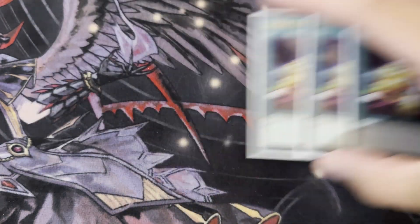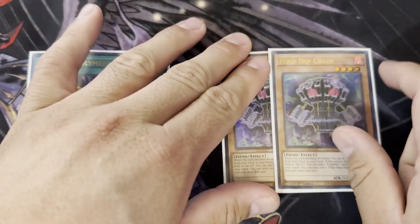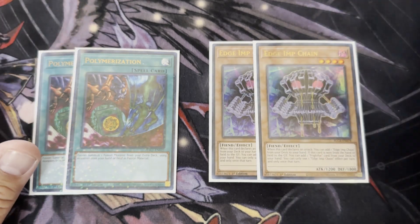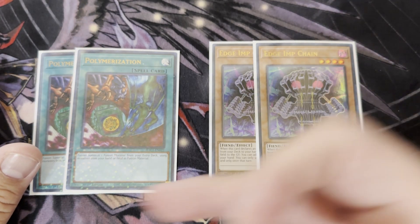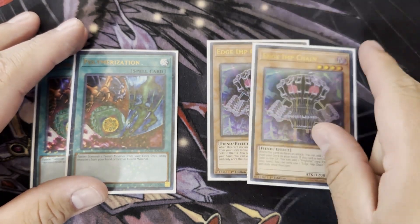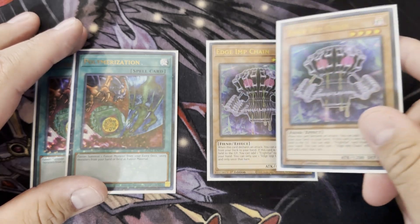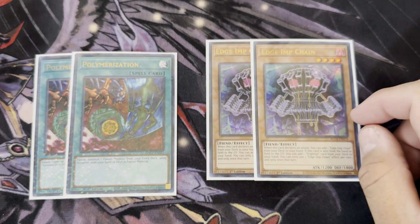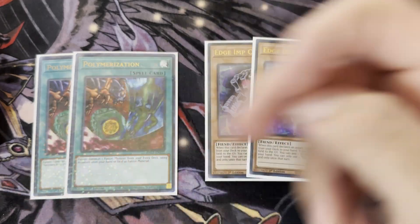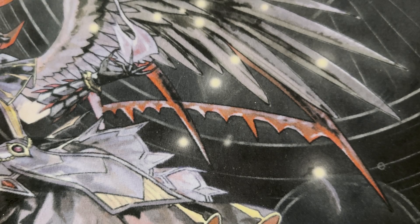The engine I run is two Polymerization and two Edge of Chain — I never need more than two of either. With three Patchwork you should see Patchwork over these and combo off. Patchwork alongside Nightmare Apprentice is broken: you discard it to the graveyard, special summon Nightmare Apprentice, chain one Apprentice, chain two Edge of Chain, search Patchwork, and you still have another Poly to go off with.